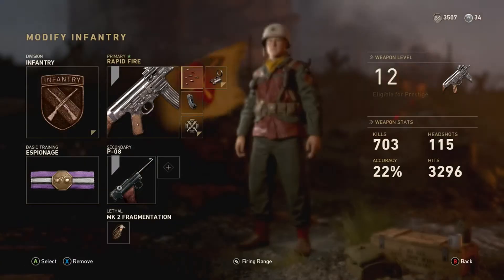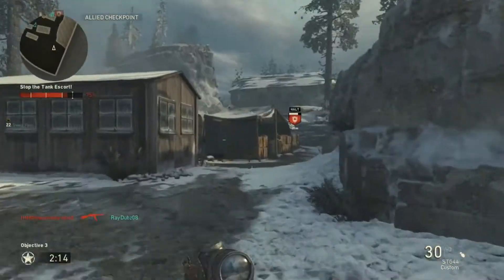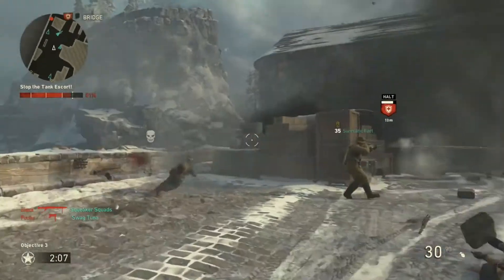So the attachments you guys want to use are the reflex sight, the extended mag, and the bayonet. You guys get the bayonet through the infantry division, and I think that this is a must-have on your class setup on your rifle. The reason I say this is because if someone pops out of nowhere, you can quickly panic knife them.